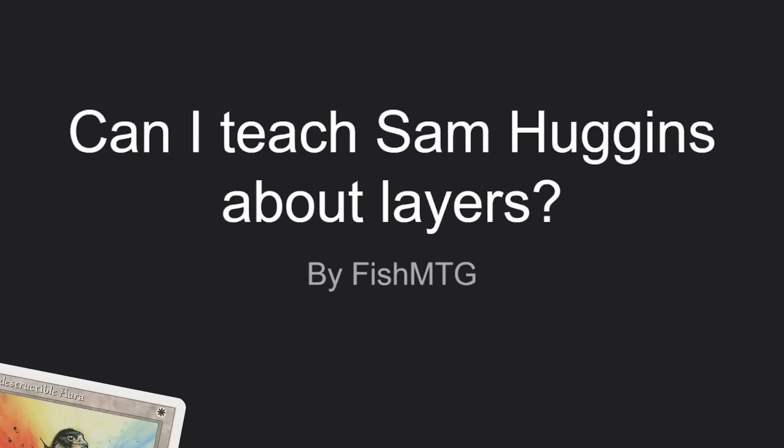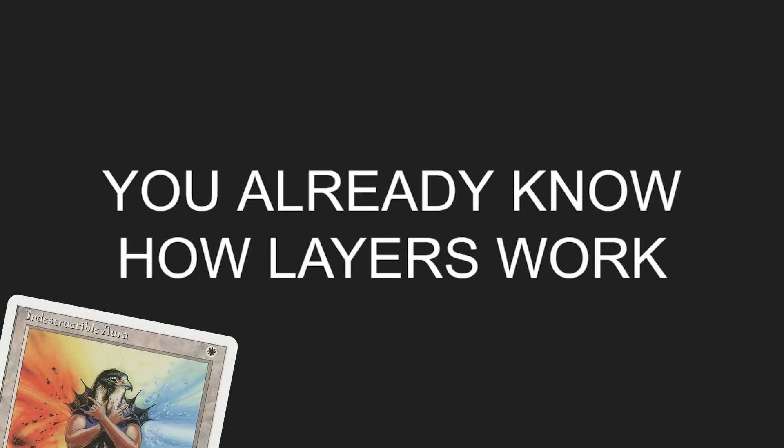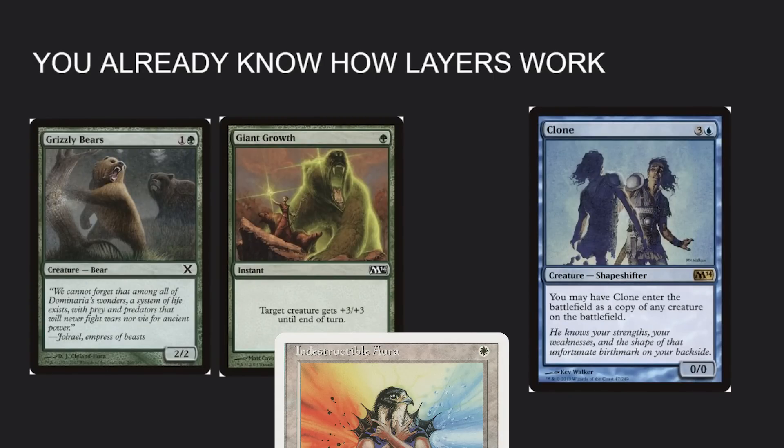First lesson: you already know how layers work. Most players who have been playing for a while know how layers work, even if they think they don't. For example, Sam — you have a Grizzly Bears, you cast Giant Growth on it, then you cast a Clone. What are the properties of the Clone? I'm guessing it's a 2/2. Correct — it's a 2/2, it doesn't have a Giant Growth.